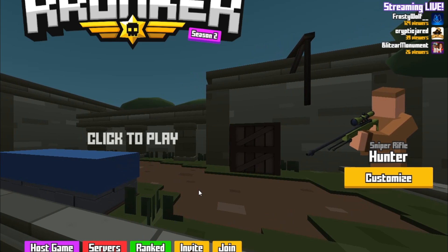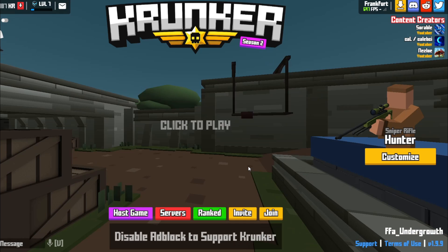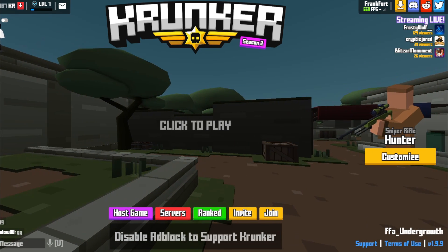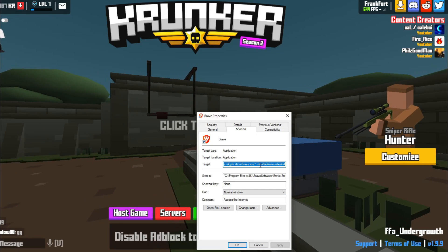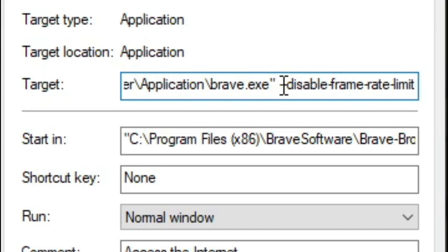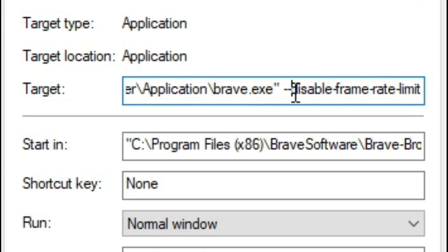When you get Brave for the first time it might cap your FPS at your monitor's refresh rate — whether that's 144Hz or 60Hz. This is why you have to change it. First, pin Brave to your taskbar by right-clicking Brave and selecting 'Pin to taskbar.' Once you've done that, right-click the application, then right-click Brave again, and click 'Properties.' In Properties, what's different is 'disable frame limit' — this will be in the description below for you to copy. Do a space, then paste it in — all of it, including the dash — then click Apply.